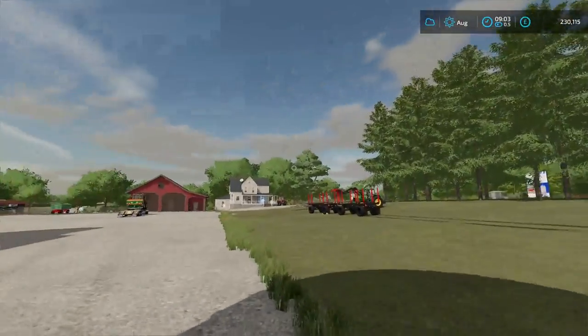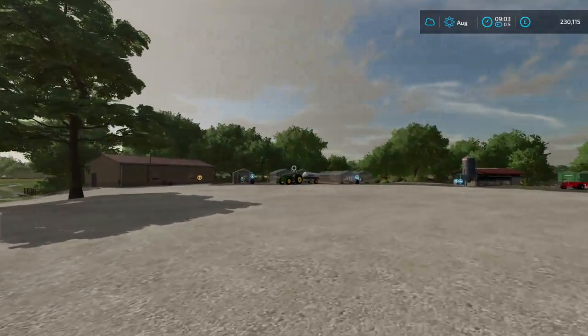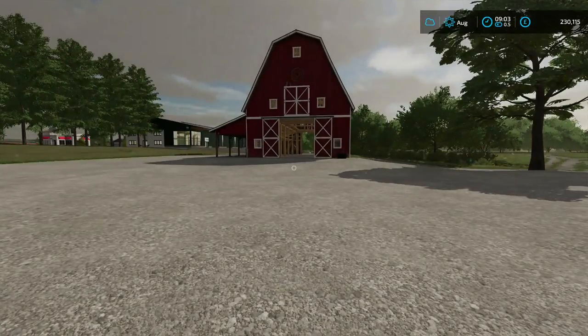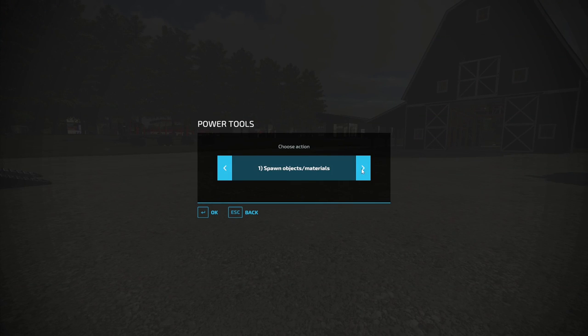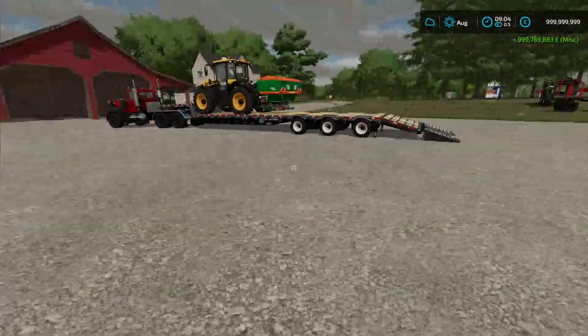Those are my five methods of making money in Farming Simulator. Now I have a sneaky little sixth one which is essentially a cheat. If you use something like Power Tools you can go to the fifth tab, add or remove money, and just press nine — and you're a multimillionaire.